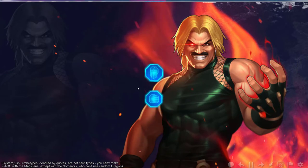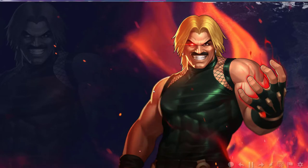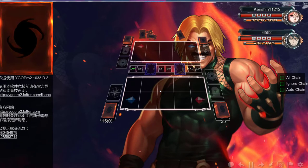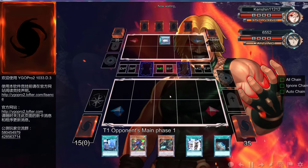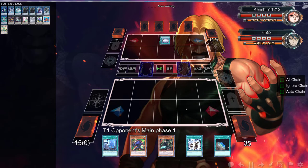Back with the third game of the day, going second. This is actually a pretty decent hand. We can definitely drop Agent, or we can normal summon Tough, but I think getting the Machine Dupe off is a lot better. If we draw a Double Summon I feel like we're good. We've just been destroying our opponents - it's just not even fair.